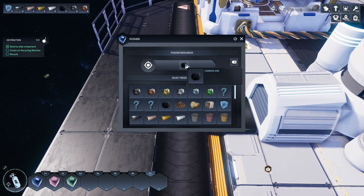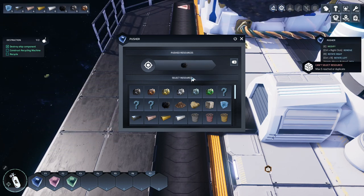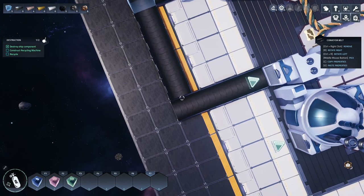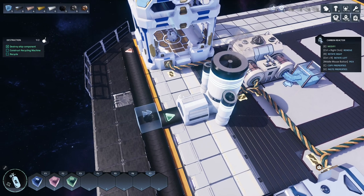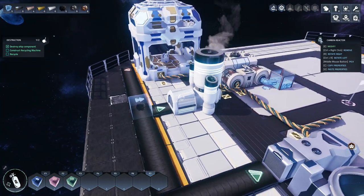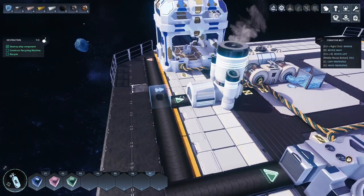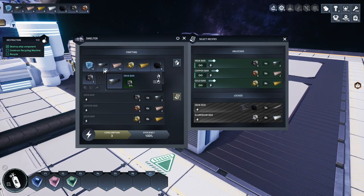We'll put carbon in the pusher filter - you can put up to five items in there. What will happen is all carbon that comes down here will get pushed this way, and anything that's not carbon will continue along. The pusher does exactly what it says - it pushes items the way you have it directed. You can also set up logic gates: for example, if the reactor has got 10 carbon inside it, turn off the pusher so carbon continues on elsewhere.